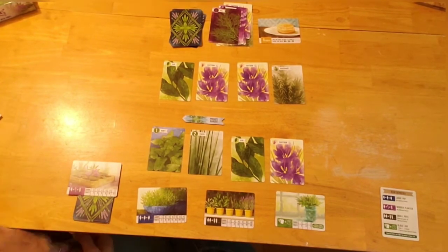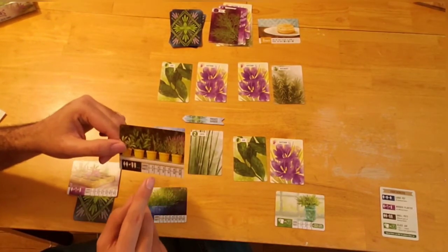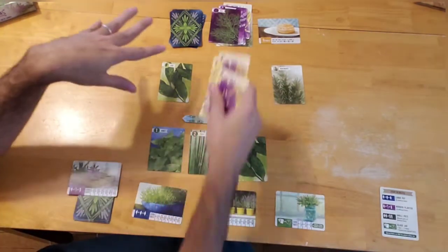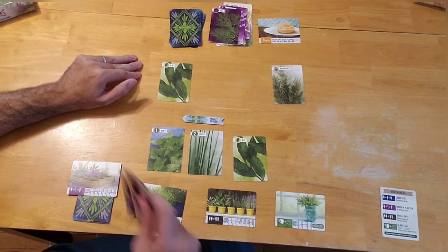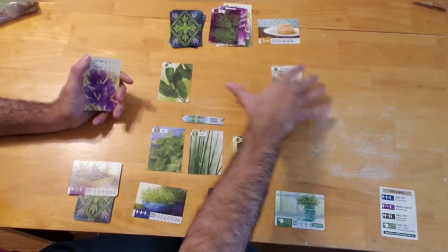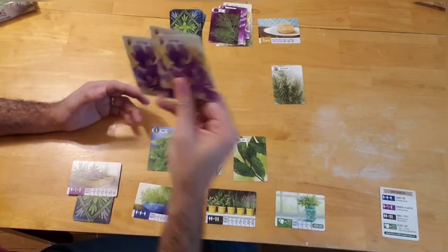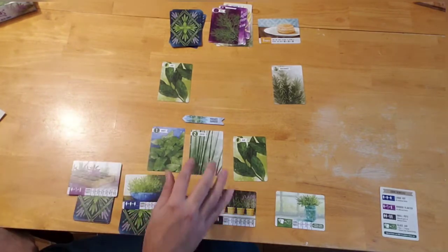On this turn I must pot because drafting another card would trigger the five-card discard. I could grab two pairs — bay and saffron — for eight points in the small pot, or grab three-of-a-kind saffron for ten points. I'll take the three saffrons for ten points, sliding them under the large pot at the three-card mark. Important note: when potting you can take any number of cards from the community garden and from one other player's private garden.